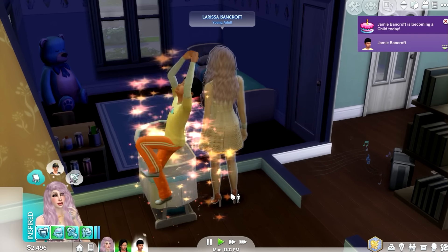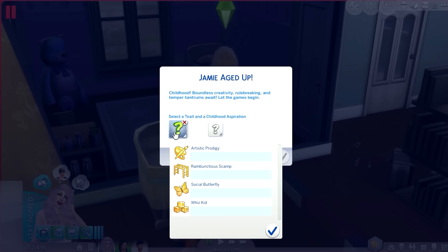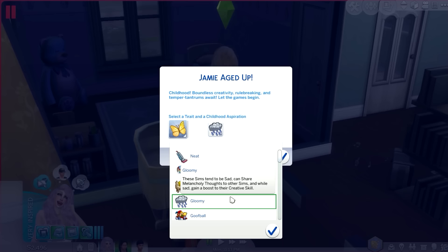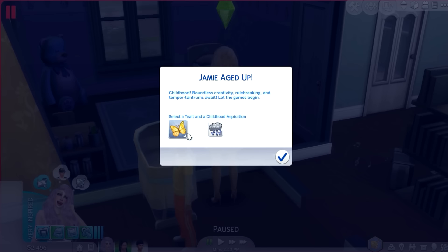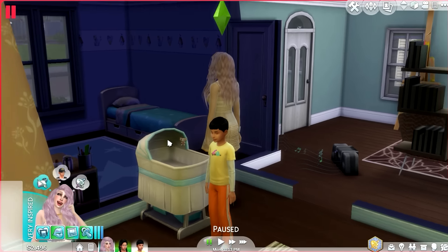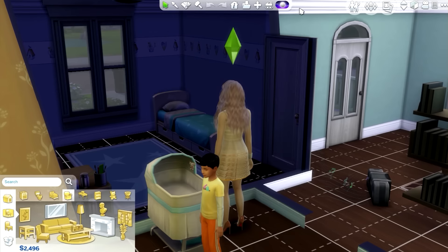Baby number two is now a child! I forgot what Skylar's aspiration was. I'm going to make Jamie a social butterfly. For his trait I'm just going to close my eyes and pick - gloomy! You're a gloomy child but a social butterfly. Gloomy sims tend to be sad, can share melancholy thoughts with other sims, and while sad gain a boost to their creative skill.